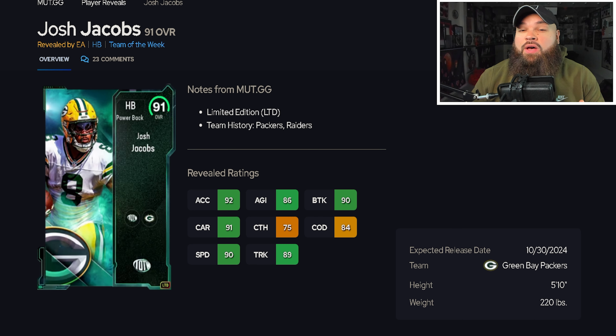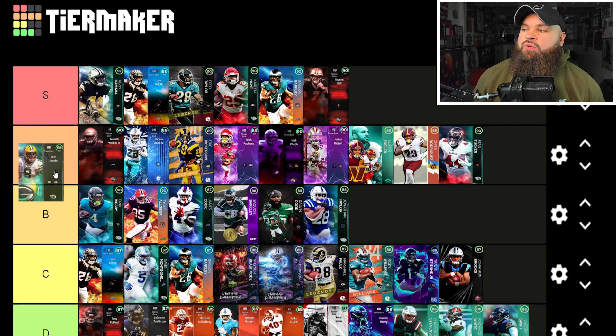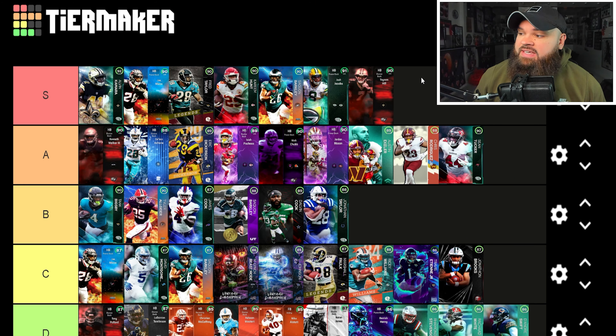We also got Josh Jacobs for Team of the Week joining Joe Mixon — 90 speed, 92 acceleration, 91 carrying, decent catching, really high break tackle of 90. Team of the Week Josh Jacobs is going into S tier as well.